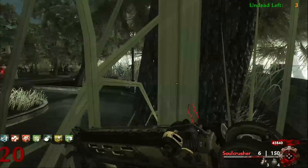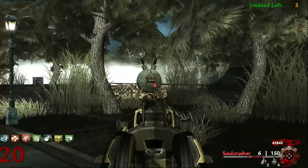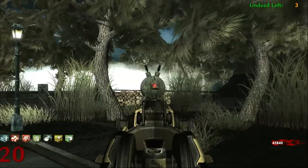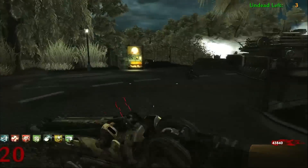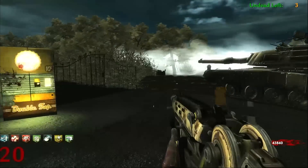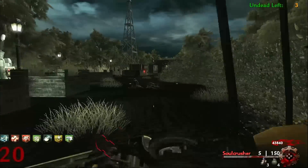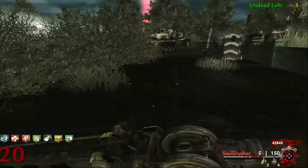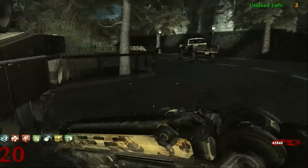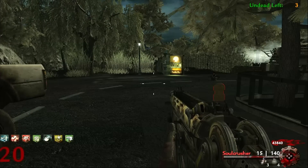There's another guy peeking around the corner here, one more over here, and one more right there. Also, if you don't know how to get Juggernog, there are three switches hidden throughout the map — right there. Do not buy the troll jug whatever you do — the real jug is hidden. The last one is right here, boom.